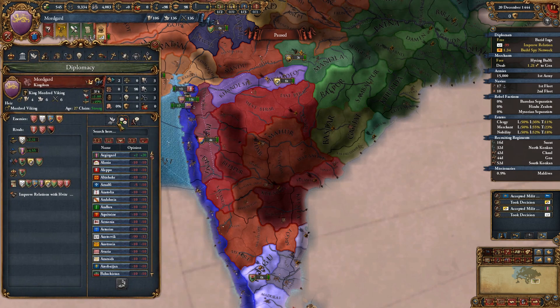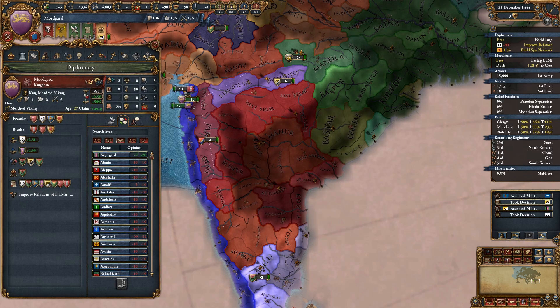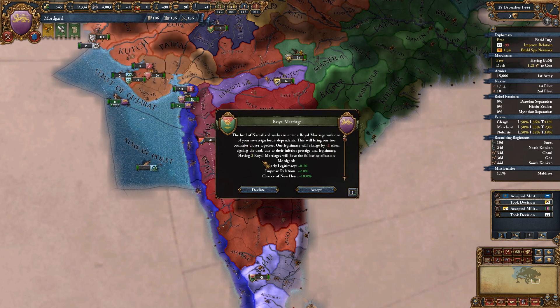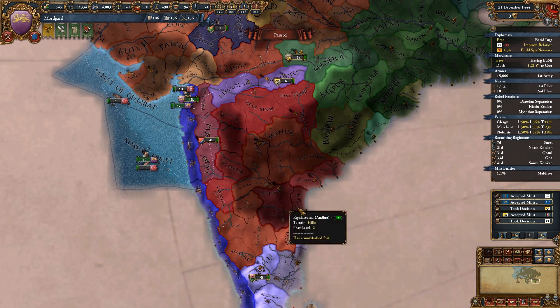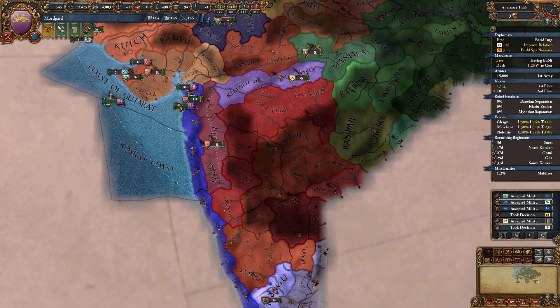I think I'm going to have to rival Sindas because that's the one we're going after. We want the power projection from beating them and, of course, we just want the money and the territory and the force limit - most importantly the force limit. We've improved our relations, we have a diplomatic reputation over plus one. We're making friends now.